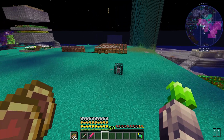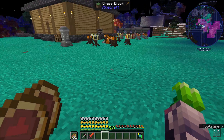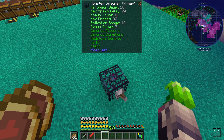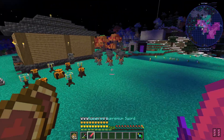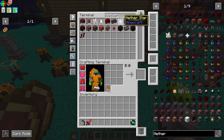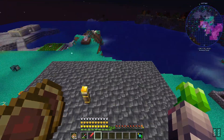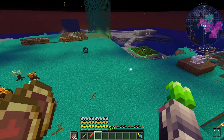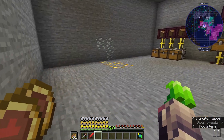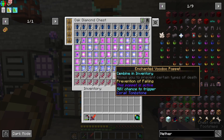So I went ahead and made a Withers spawner and this does work. I don't want to turn it on because I'd have to kill them and it takes too long, but this is a pretty maxed out spawner. They have no AI so you can just kill them. With that, I did spend some time and got 333 nether stars — that's a lot of nether stars I'm never going to need anymore.